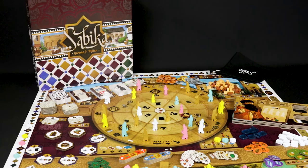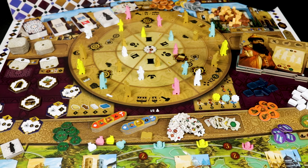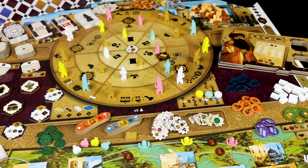And so there we have it — how to play Sabica, a game designed by Germán Mian. A Euro game with a lot of depth, full of possibilities, in which you will feel like a real Nasrid noble in search of glory. Sabica also has an advanced mode that introduces game-changing events and a solo mode. Do you have what it takes to leave your mark on history? See you next time.